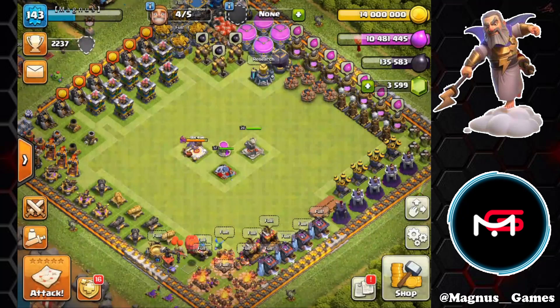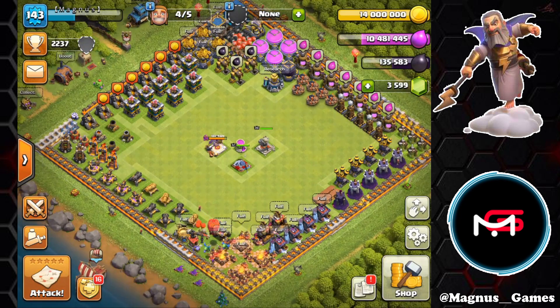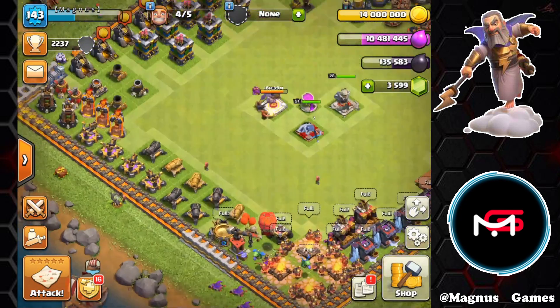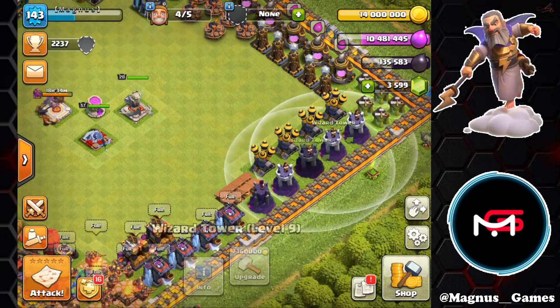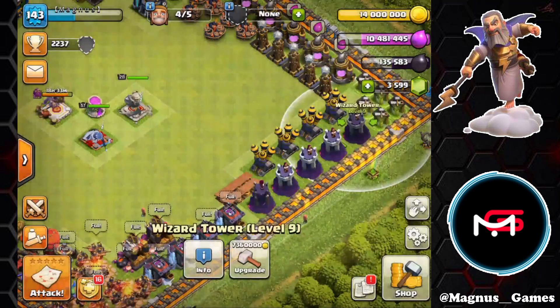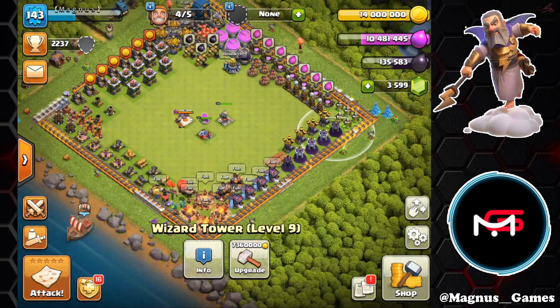In the last month we managed to complete all of our Archer Towers, which are now all max level for Town Hall 12. We also brought both Bomb Towers to level 3, brought all cannons to a minimum of level 10 and took four to level 11. We just completed four Wizard Tower upgrades to level 9. We still have two more levels on the Wizard Towers, a number of levels on the Mortars, and quite a few levels left on the cannons. We also did some passive upgrades on traps and brought all of our walls to a minimum level 11.